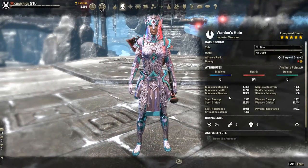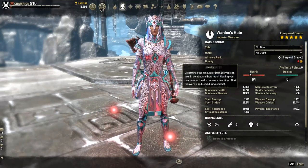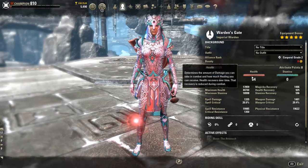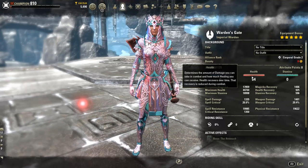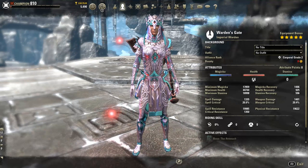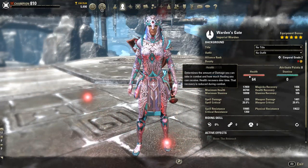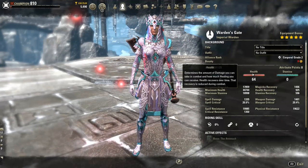We have 64 points into health. Health is a major focus here, just like with the Corruption Necromancer tank build, where our healing actually scales off of our max health. A lot of healing in this game scales off of max magicka, spell damage, and spell critical, but the Warden tank's healing will scale off of health. And unlike the Dragon Knight, it does not scale off of how much health you're missing — a pretty important thing to note.